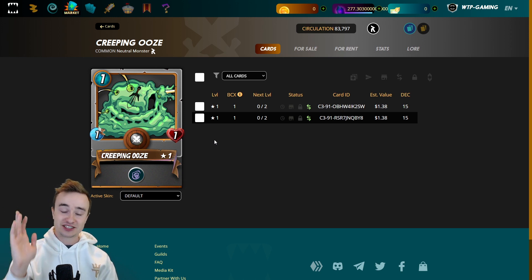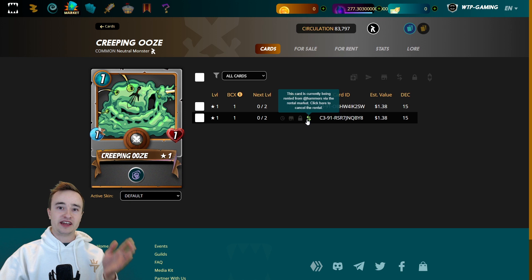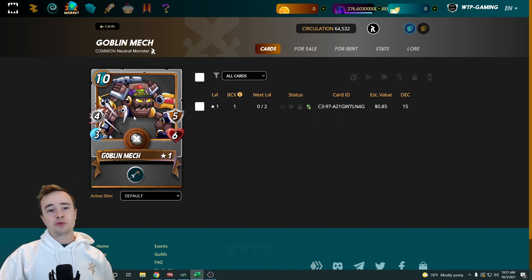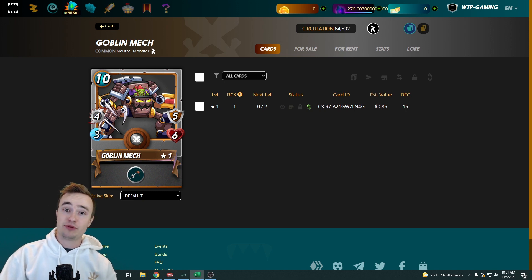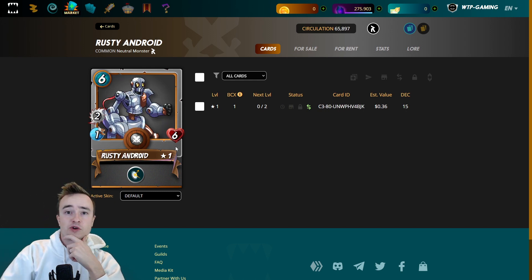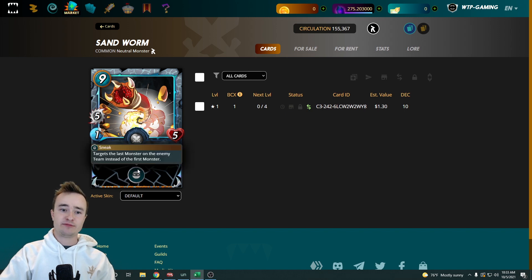I rented another Ooze for 0.1 DEC per day and locked it up for 180 days — spent 18 DEC — because this is such an important card. When you have one extra mana space it can tank a shot and slow down the enemy team. I cancelled the 0.8 DEC per day rental and kept this 0.1 DEC deal as long as I can. If you find a card renting for way cheaper than it should, lock it up as long as possible — even 180 days. Goblin Mech also got for 0.1 DEC a day: 10 mana but great for 50-mana battles with lots of armor, high attack, and piercing. Rusty Android gives magic reflect to every deck. Sandworm hits the back line for high damage. Gelatinous Cube is crucial for poison battles with high HP and scavenge.